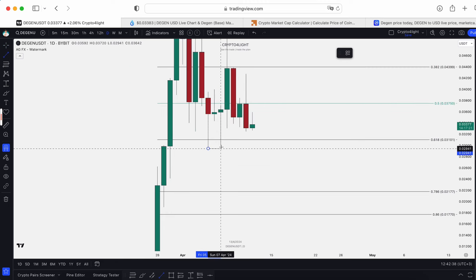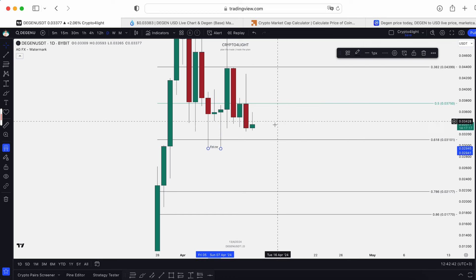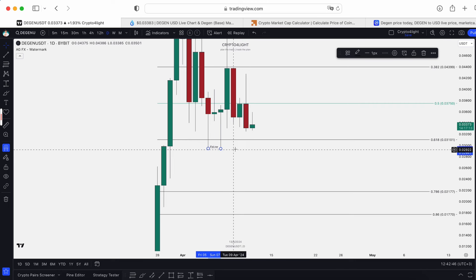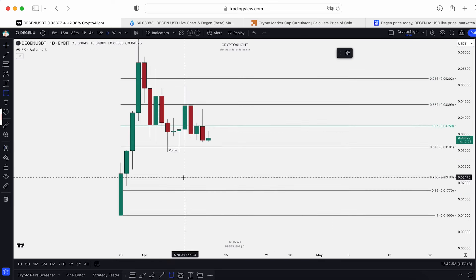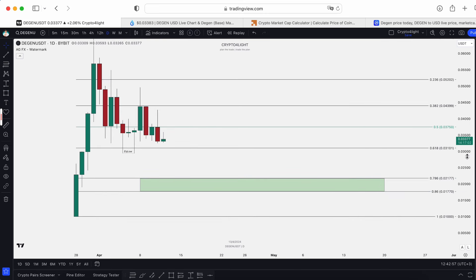We'll use basic Fibonacci — impulse and correction — to see how low we can drop. Looking at the actual lows, this equal low will act like a magnet for market makers to sweep this liquidity pool and then maybe move higher. This Fibonacci block will be the main support for this token.